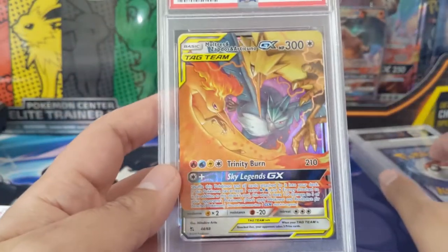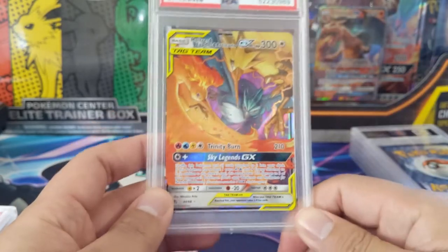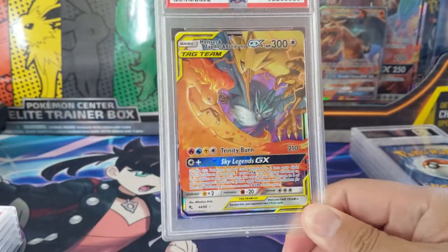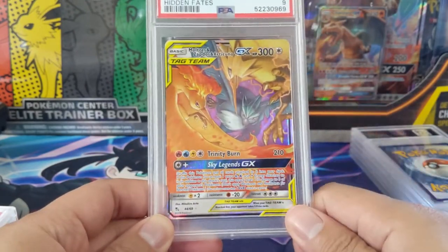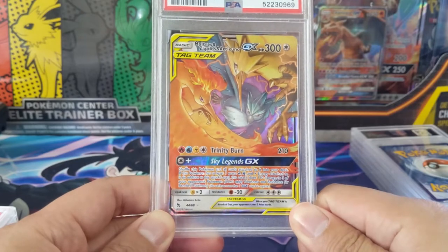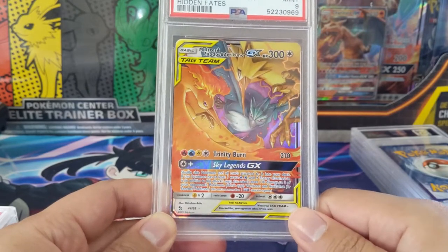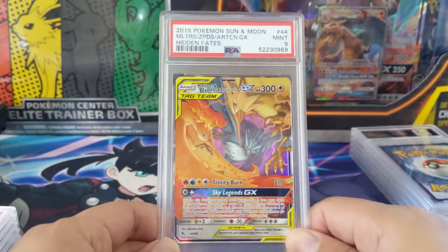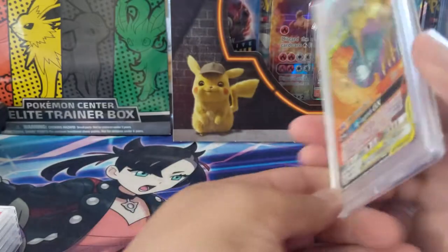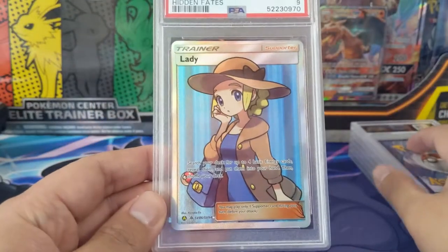Moving to the Birds — as far as tag teams go, this is probably one of my favorites, up there with Reshiram. Just the most iconic tag team; I feel like they did a perfect job and the artwork is great. Unfortunately this one did get a Mint 9, but I'm pretty sure I sent off a good amount of Birds.